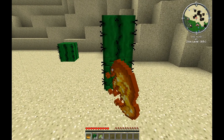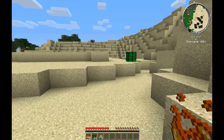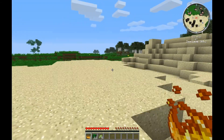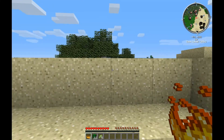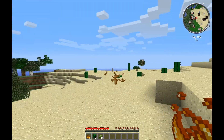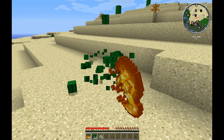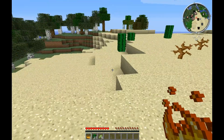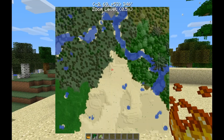Other mods include Bibliocraft - that's more of an aesthetic mod which has a few book stands and a lot of other stuff. I don't know if I'm going to be using that so much. There's also a charge pad mod - so you can basically stand on a charge pad and get your armor, weapons, and all your tools charged up. And we have Chicken Chunks - really, really good mod for chunk loading.